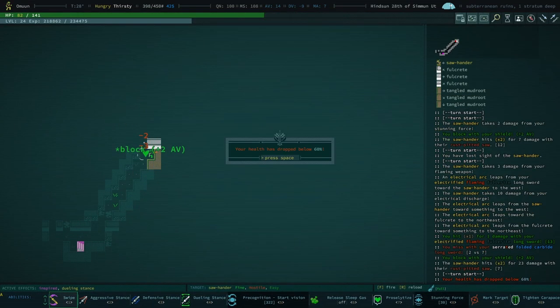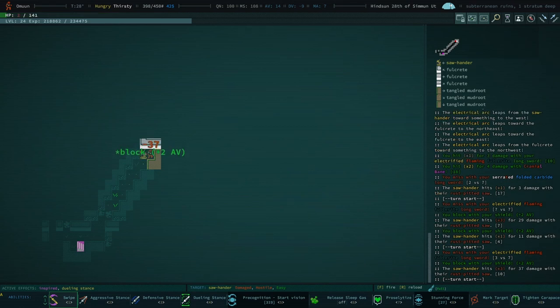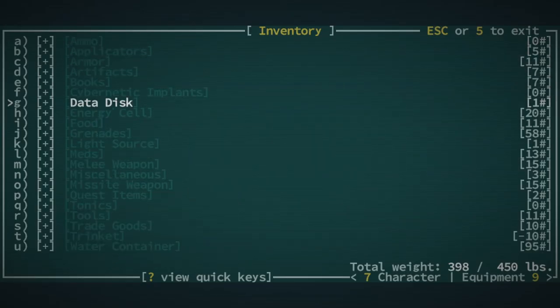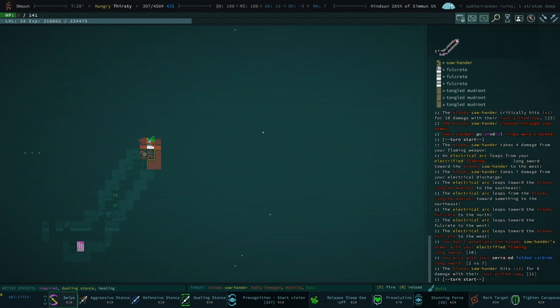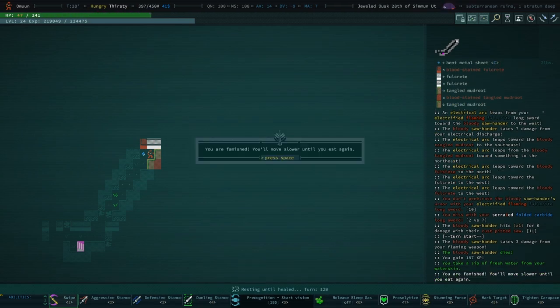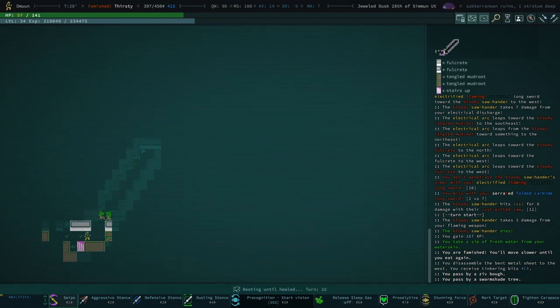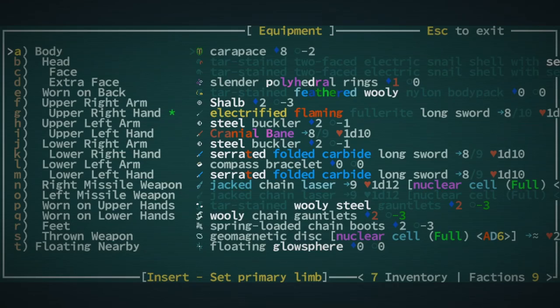I'm going to do a stunning force. I was really hoping it wouldn't come to that. Oh god, I hate sawhanders so much — wow, I might actually die. Truly truly hate sawhanders. They're badly damaged — thank god. Good god, I hate sawhanders. Famished — well, that's not a bad way to end the episode.